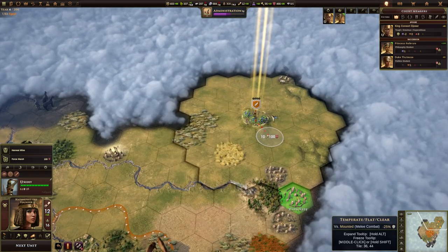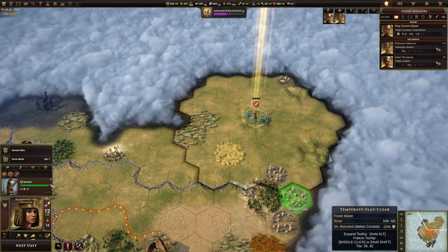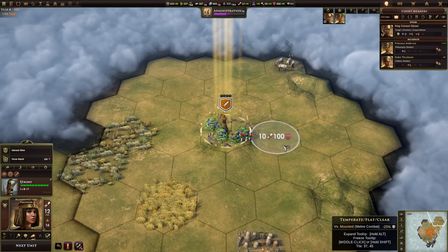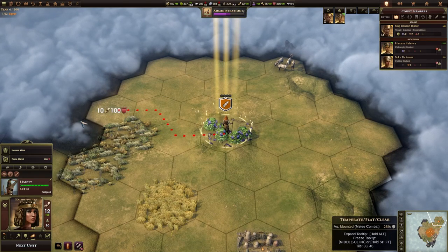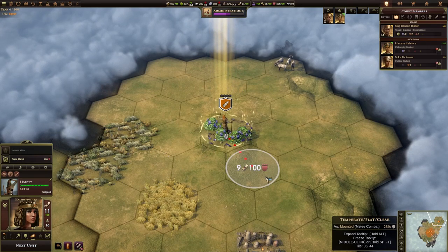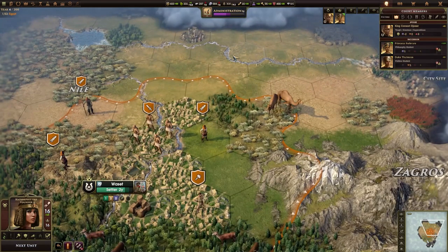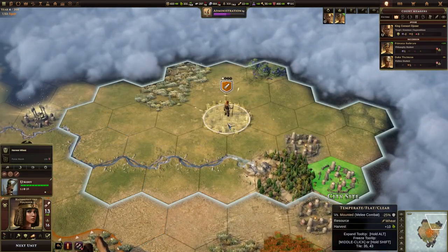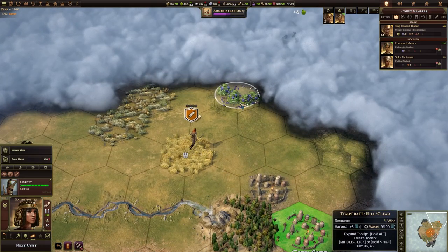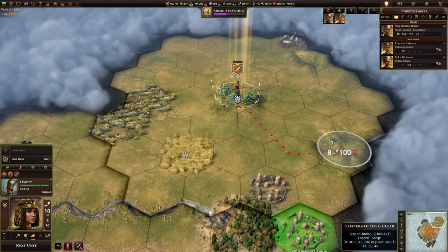There are a couple of things you can do with a unit that is out of movement. At this point the unit is classed as fatigued — it says so down here in the bottom left corner below the health bar. It cannot move again. When a unit is fatigued it can still perform an action though. Scouts have the ability to harvest a resource they're standing on, so even though we're fatigued we can still harvest the wine over here. It will cost an order, but we can do it. Furthermore, if we harvest the wheat first it still uses an order but doesn't use any movement and doesn't put us on cooldown — I can then move on to the wine and harvest that too. Scouts can perform multiple actions per turn and harvesting a resource doesn't put a scout on cooldown.